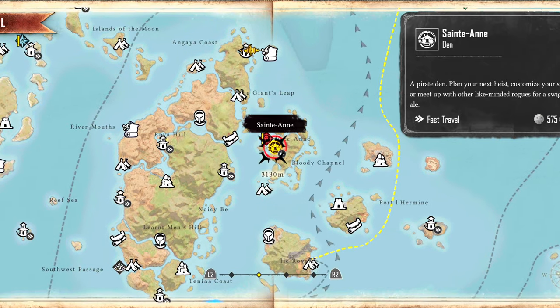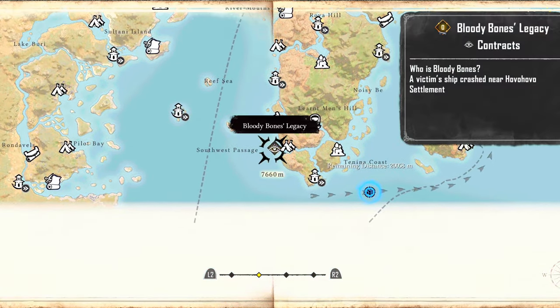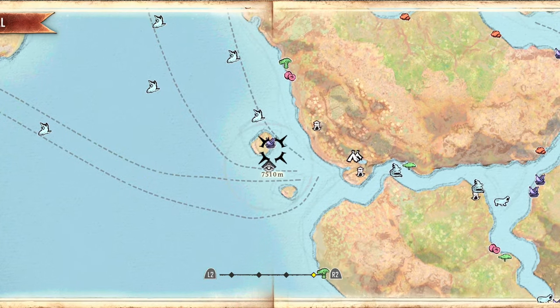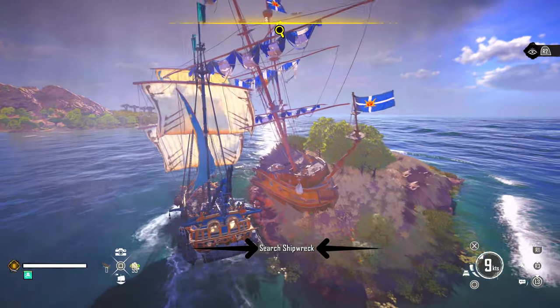Here we can see the shipwreck is located just down and to the left from the opening pirate den of St. Annie's. We're going to make our way over to the shipwreck and we will be prompted to search the shipwreck to get an investigation update.